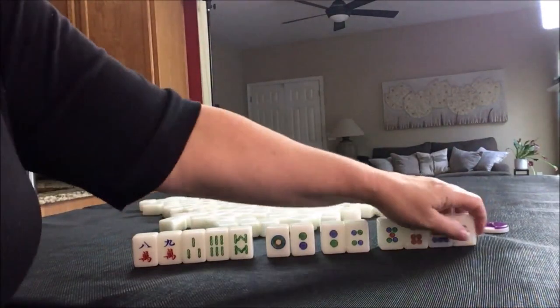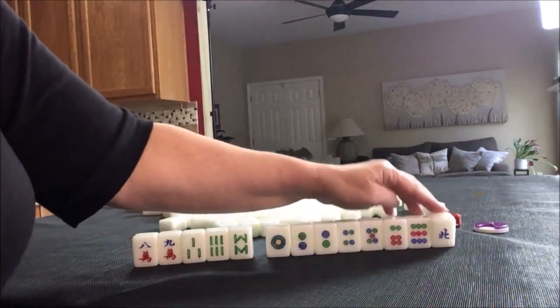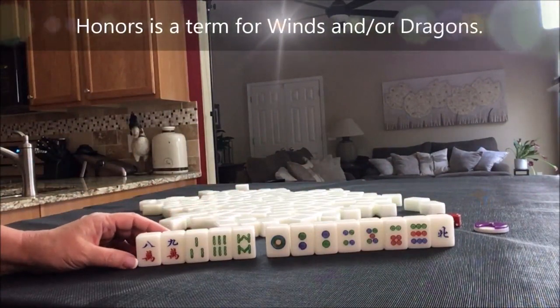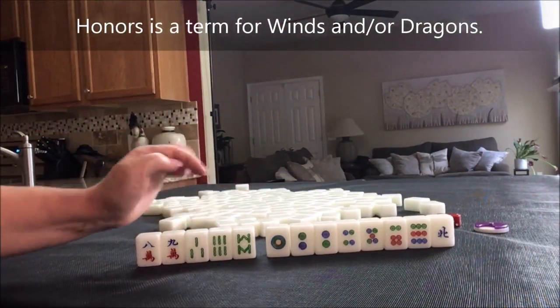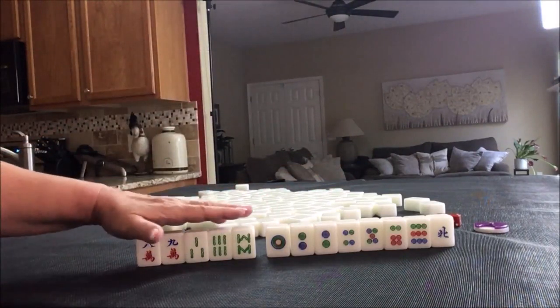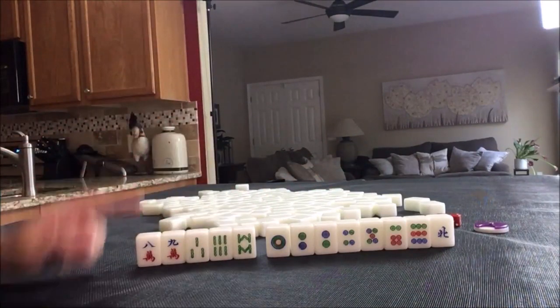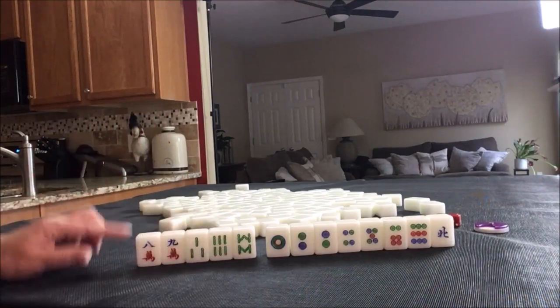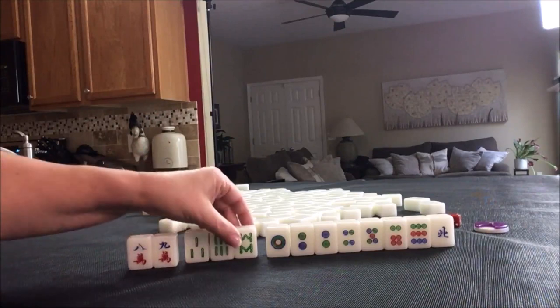We would need more dots, or pair up this north, or draw in more honors for a half flush — or more dots for a full flush. So I would discard these. That would be if we're playing with a three fawn minimum. If we're playing at a zero fawn table, I would play all chow.